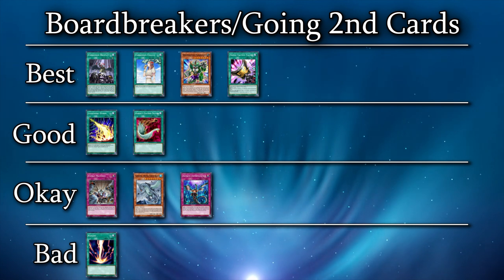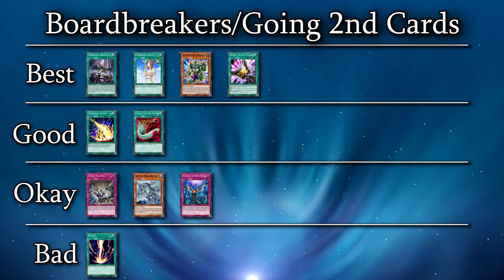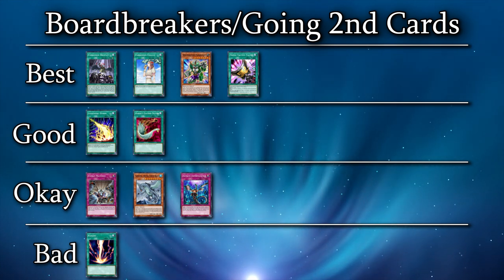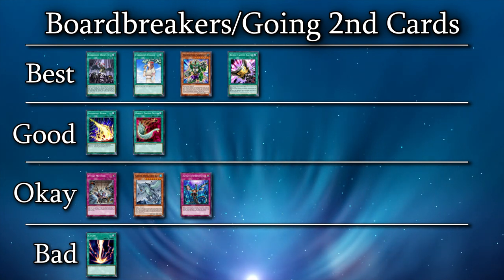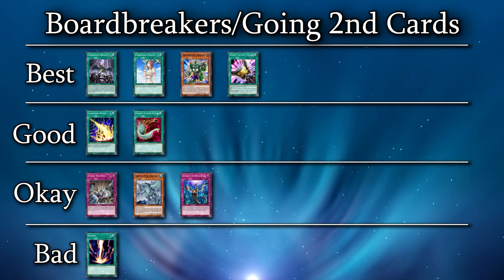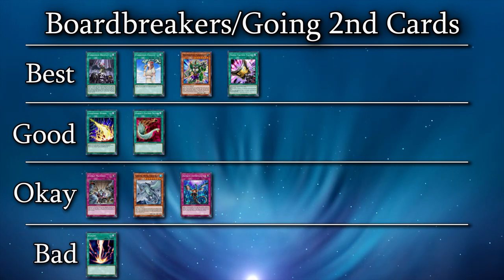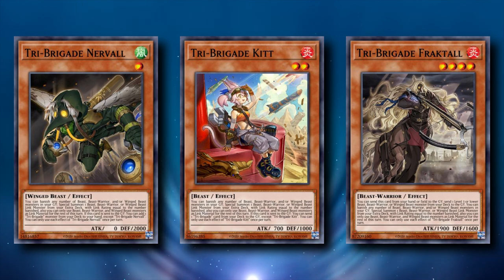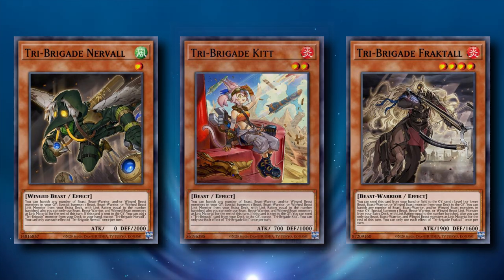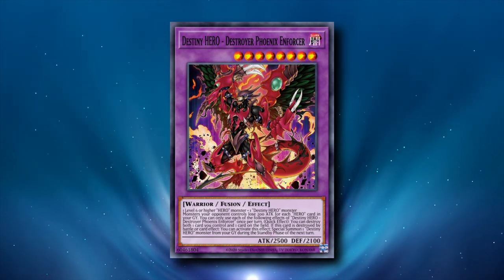The best board breakers against this deck are Quick Play spell cards with negation. Forbidden Droplet and Forbidden Chalice can both be chained to Shurig's effect activation, stopping its banishing effect. Or you could simply use them on an Appaloosa because they can't negate it. Infinite Impermanence is noticeably less good for board breaking than it is as a hand trap. You can use it on the Appaloosa; however, you can't use it to stop a Shurig summoned by Revolt because you've most likely committed cards to your board. If you have destruction removal while Tri-Brigade is playing into your board, note that the Tri-Brigade cards have to activate their Link Summoning effect from an open game state — something like Destroyer Phoenix Enforcer can activate its effect and send the Tri-Brigade to the graveyard before they can activate their effect to Link Summon.